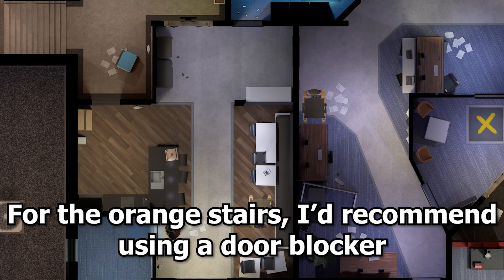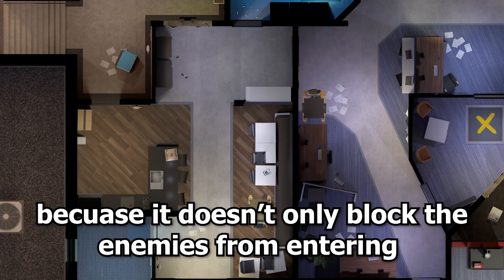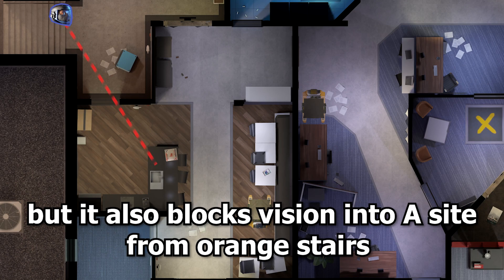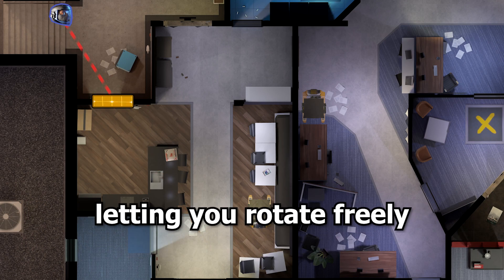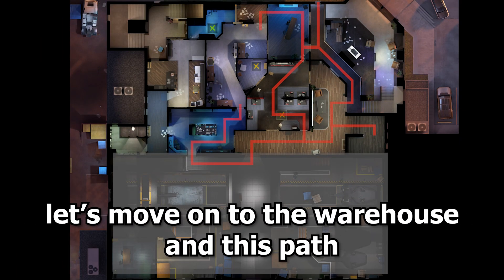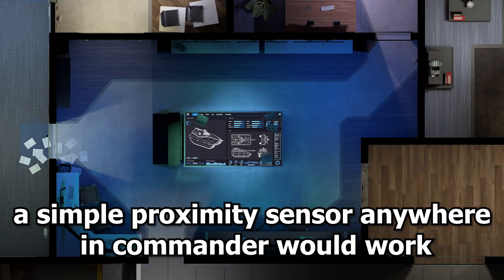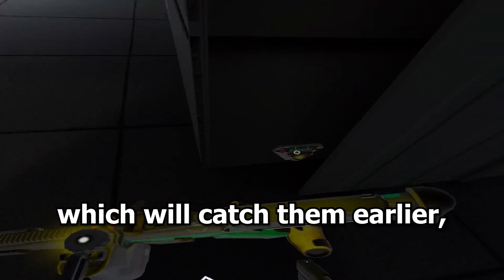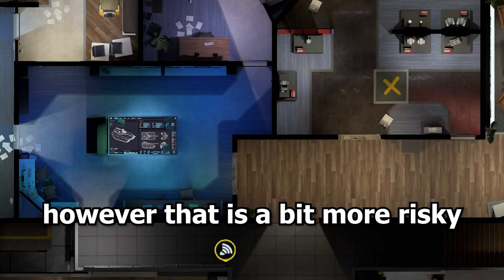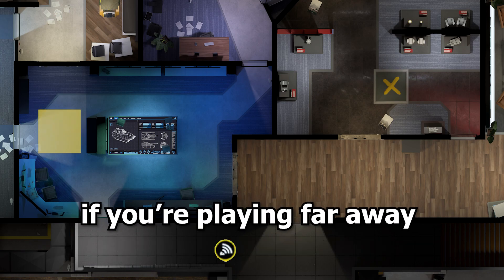For the orange stairs I'd recommend using a door blocker because it doesn't only block the enemies from entering into the site, but it also blocks vision into A site from orange stairs, letting you rotate freely. For the warehouse and this path, a simple proximity sensor anywhere in commander will work. You can also put the proximity here in the warehouse to catch them earlier, however that is a bit more risky as if they break the hatch you wouldn't know when they drop if you're playing far away.